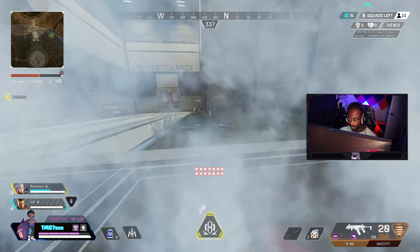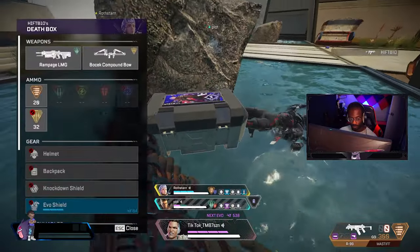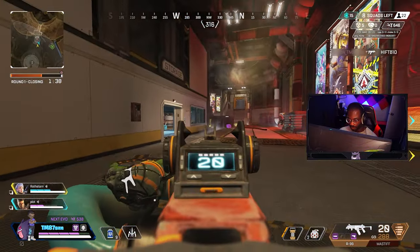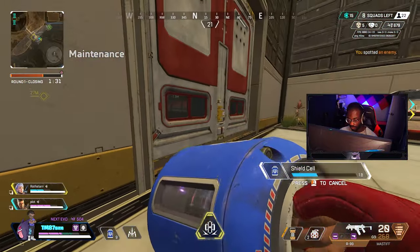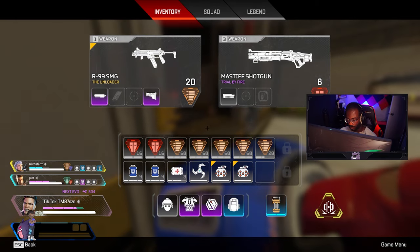During the last anniversary event, you were given heirloom shards to unlock an heirloom of your choice. This is beneficial mathematically because it's a way for players to save money on an heirloom. On average, it takes roughly 500 packs just to get one heirloom. At 100 Apex coins a pack, that comes out to $500 in order to get just one heirloom. So essentially you're saving $330 at a minimum.